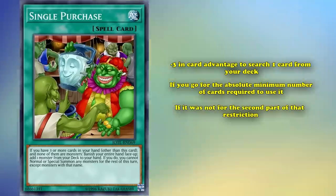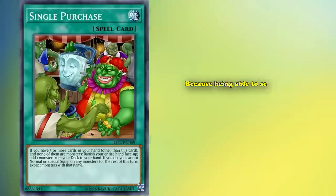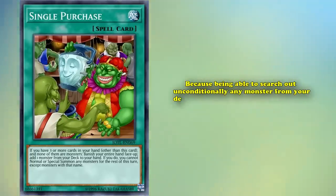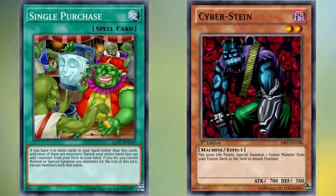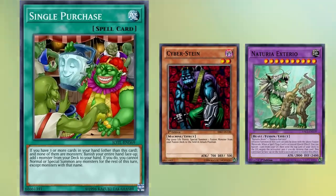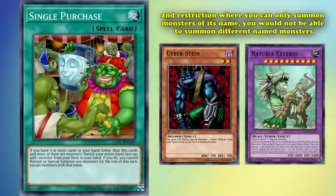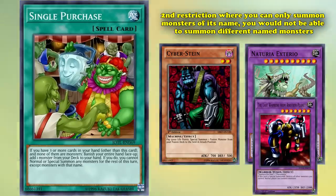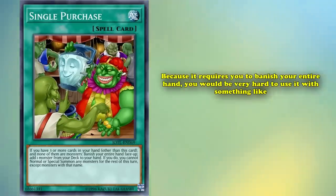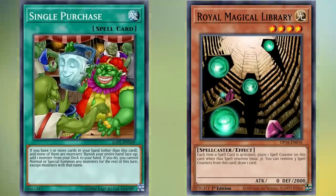Honestly, if it wasn't for the second restriction, the card might have actually seen more competitive play, because being able to search unconditionally any monster from your deck is incredibly valuable. For example, if you search out a Cyber-Stein, you can use it to go into a plethora of fusion monsters. However, because of its restriction where you can only summon monsters of that name that turn, you wouldn't be able to summon something like Last Warrior from Another Planet. Additionally, because it requires you to banish your entire hand, you'd be hard pressed to use it with something like Royal Magical Library, a card commonly used in FTK strategies to draw every card from your deck.